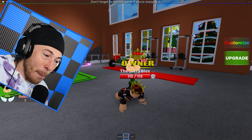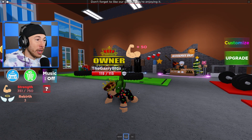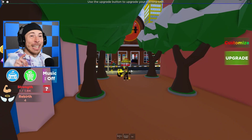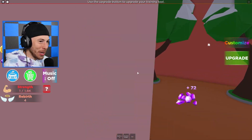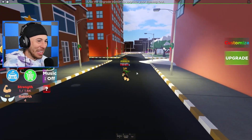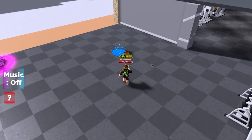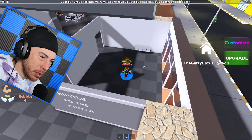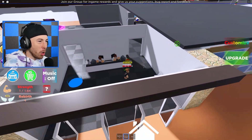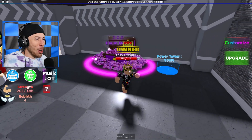We're getting tons of strength just by doing mountain climbers and we already have 471 gems. Let's go back to our base and upgrade. We are absolutely crushing this simulator — hustle for the muscle! Let's upgrade this wall. Let's get the front reception with people working it — I want this place in tip-top shape!